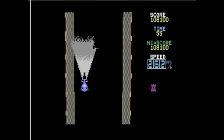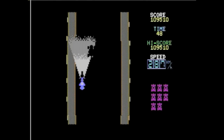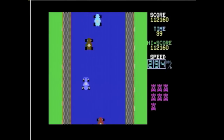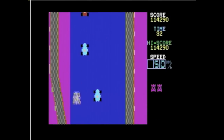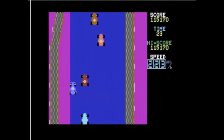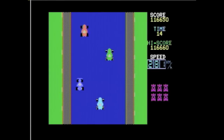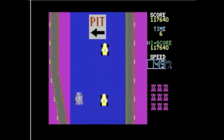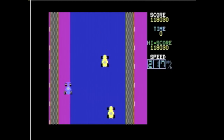It's also worth noting the similarities between the original Monaco GP and Spy Hunter. They both have a countdown timer where you can crash as many cars as you want, and when it's expired you go to a live system. They both have the thing where when you start off the side of the road, you can floor it without running into anything, and then once you join the road you're vulnerable. Anyway, that pretty much wraps up Le Mans.